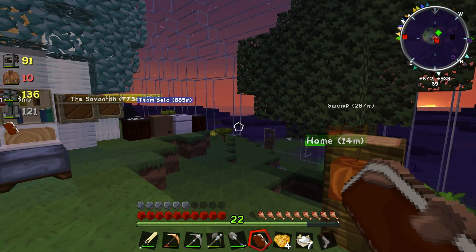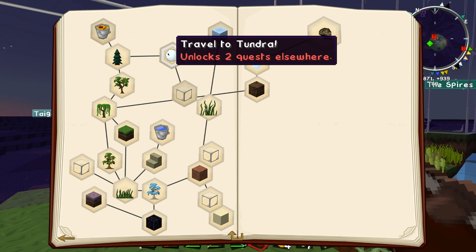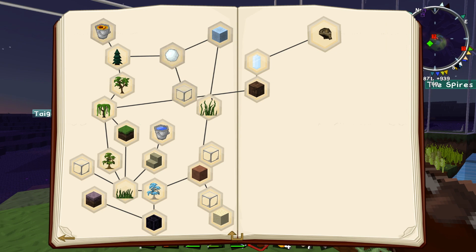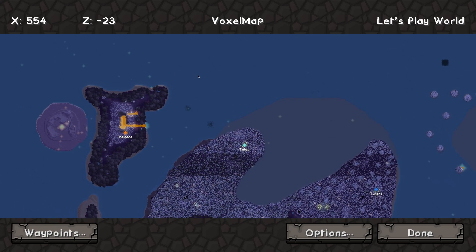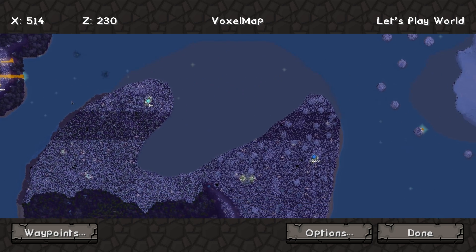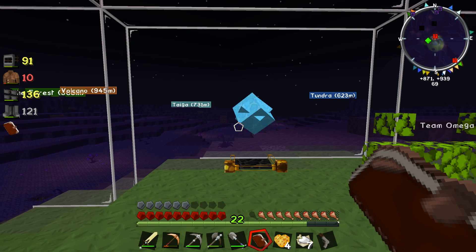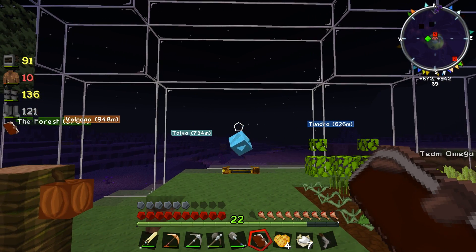Let's head home real quick. Hey Buttercup, I'm back. Just need to add something to the map here. Did I unlock any other locations? A tundra? And then Omega — so only three locations left. It looks like if I went back to the taiga, I could get in my boat, hit up the volcano, and then swing back around to Tundra and Glacier and finish them all up. I think I'm going to do it, Buttercup, after a good night's rest.